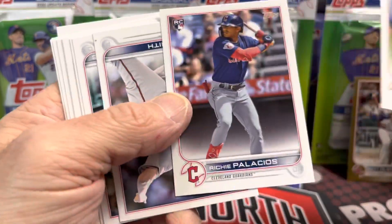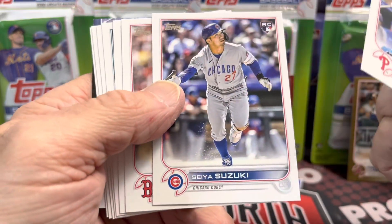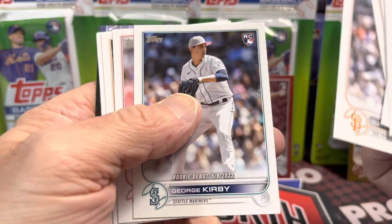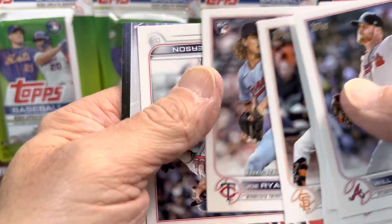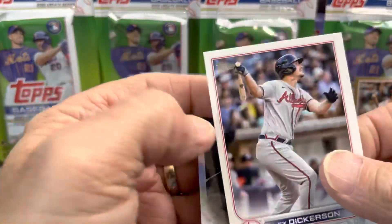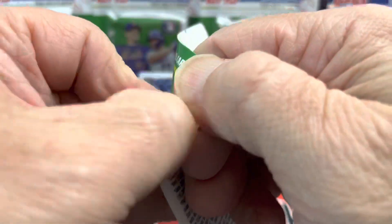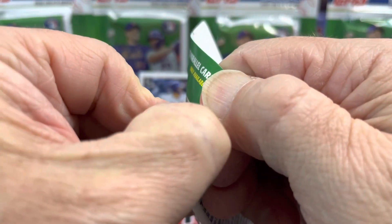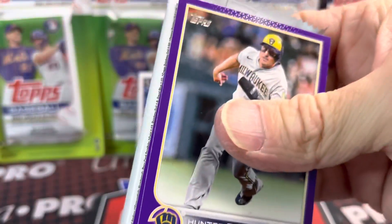Off camera I pulled — this Alex Vesia, I think that's how you say his name — he is all over these packs right now. I did pull two pretty sweet cards off camera out of Update. One was out of a hanger box and it was a Manny Machado all-star game patch autograph numbered to 10 — you can see that up on my eBay store. That was amazing, that was out of a hanger box. And then I have a blaster box pull — a magenta printing plate of Adley Rutschman for the Orioles.